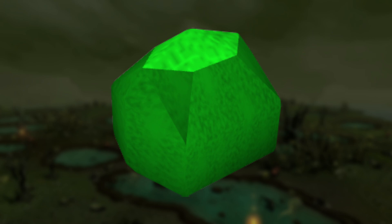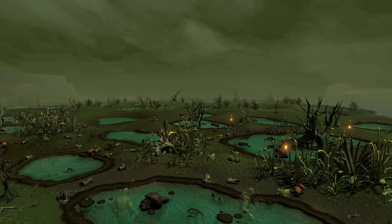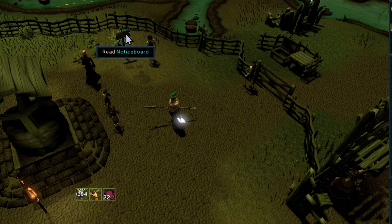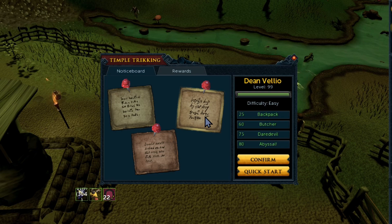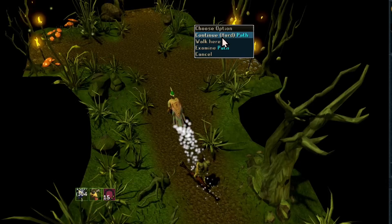I also highly recommend the Druidic Pouch, which you'll need for the Ghast events to actually take them on. Let me give you a little overview of the general strategy because it applies to all the events. Temple Trekking is quite simple — you will be getting an NPC from one side to the other through the swamp. The Elite requirement is getting all the NPCs from Burgh de Rott to Paterdomus or Paterdomus to Burgh de Rott to level 99.